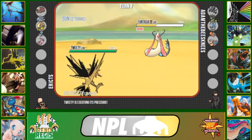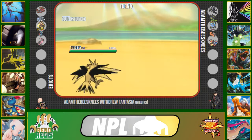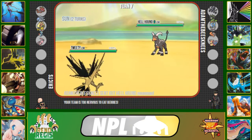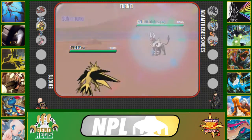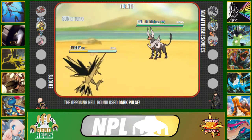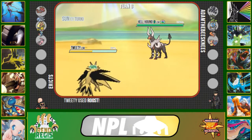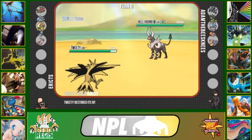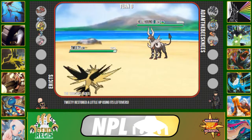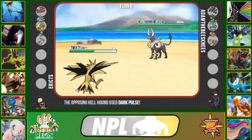I switch out into my Zapdos and he switches into his Mega Houndoom. He'll have one more turn of sun here, so I just click Roost knowing he'll easily outspeed me after mega evolving. He clicks Dark Pulse and I roost that off. Now the sun has left the field, so he will no longer get Solar Power and will be doing a lot less damage.